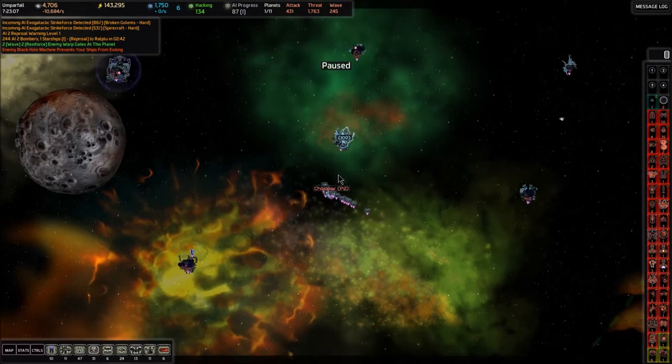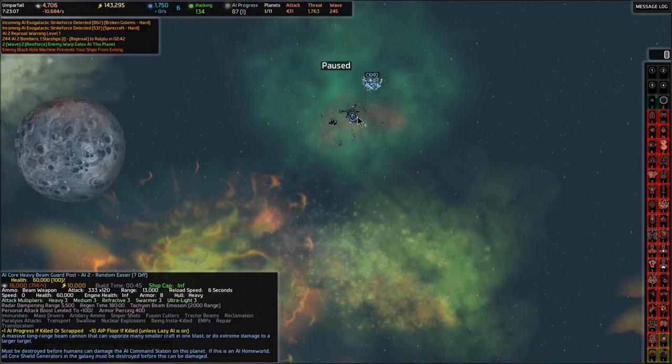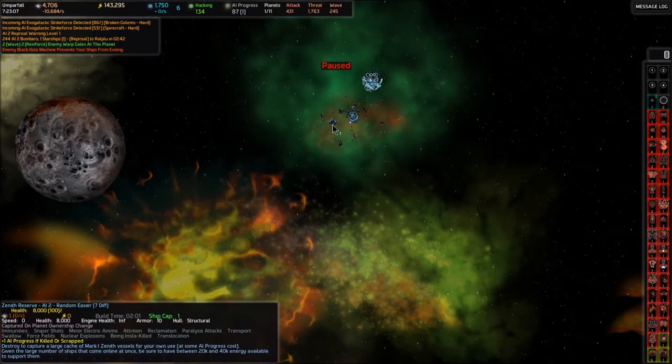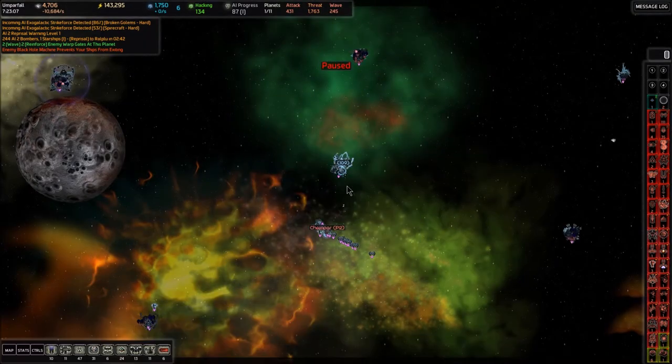So what's in this system? Looks like there's some guard posts right by the gate, so this one is going to hit us as soon as we enter. That is a core heavy beam guard post — a massive long range beam cannon that vaporizes smaller ships or deals extreme damage to one target. There's a Zenith reserve next to it, so we should send in our ships to destroy that Zenith reserve first, which will give us a couple hundred tier one ships. The more the merrier — and then they can destroy that core heavy beam guard post guarding this entrance.